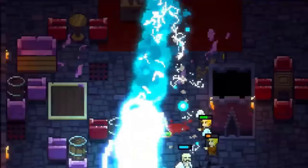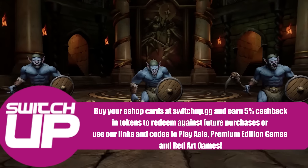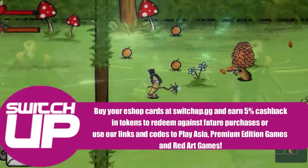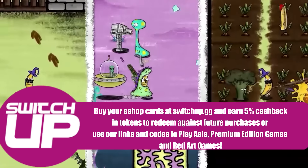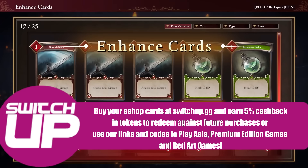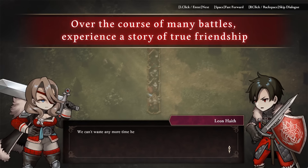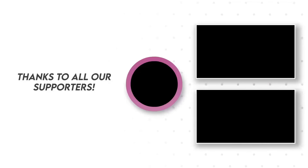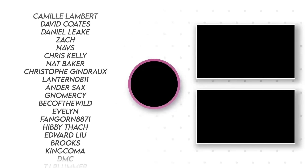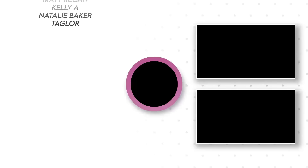So there you have it, another week of Nintendo Switch releases. Do any of those games interest you? Please let us know in the comment section below. If you are looking for eShop credit to pick any of these games up, you can get your eShop cards via our website, switchup.gg — doing so will get you 5% back in cashback to use whenever you want. There are also links down there to places such as PlayAsia, Premium Edition Games, and Red Art Games with codes to save you money — they are affiliate links which help the channel out, so thank you if you use them. A thank you also to our patrons and channel members for your continued support, and to each and every one of you for watching. Take care and until next time, happy gaming.